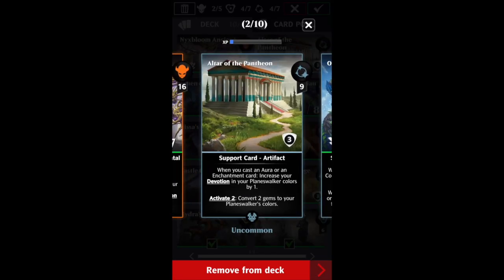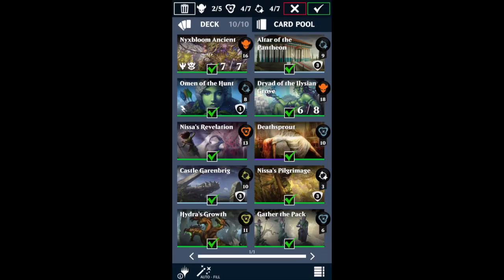I've thrown Altar of the Pantheon into this deck because it's going to help increase the Devotion a little bit more quickly, and it also has an activate ability to convert gems to our Planeswalker colors. The other pieces of the deck are removal and staples to draw cards, so let's just hop into a match and see how it plays.